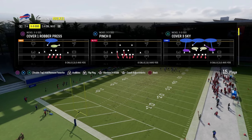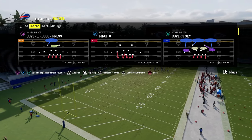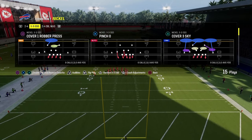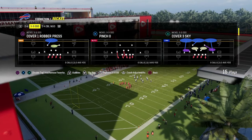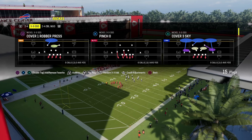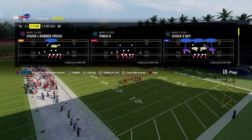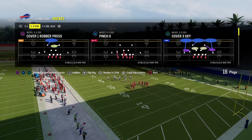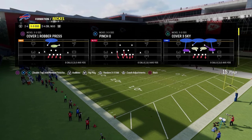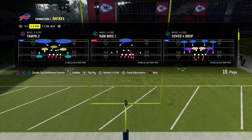If you want my full e-books on any of these formations, I have a brand new website over at school.com. It's an online community where you'll get access to all of our offensive and defensive e-books for Madden, Madden 25, and College Football 25 — all for just $10. We already have over 17 offensive and defensive e-books over there. The link is down in the description.